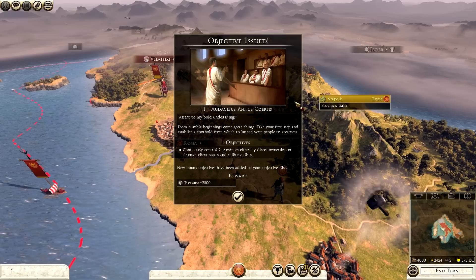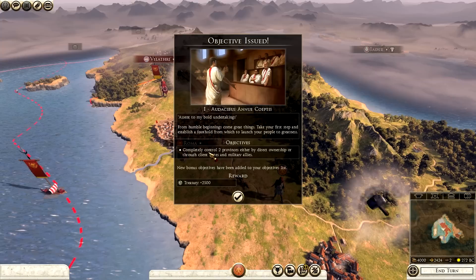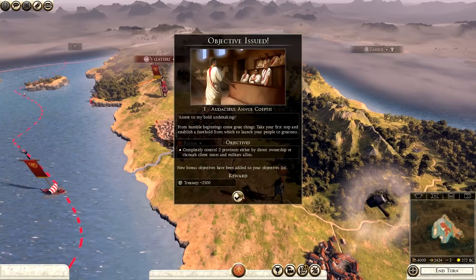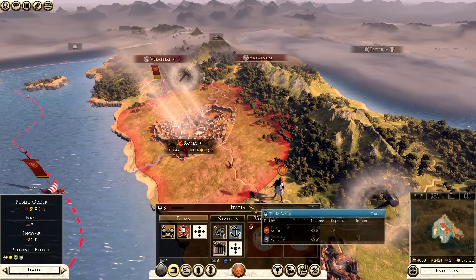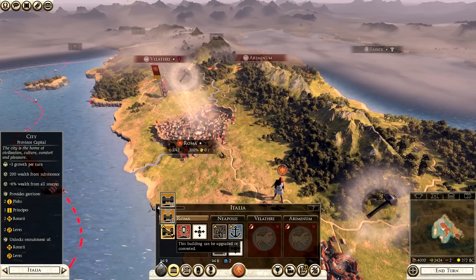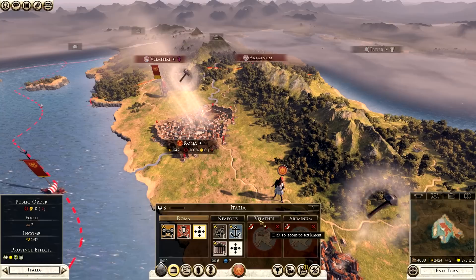Straight away on screen - objective issued. It says to completely control two provinces either by direct ownership or through client states and military allies. This will give me 2,500 denarii - a nice little mission to begin with, always worth going for. If I click on Rome, as you can see this is one province - Italia. This is what the screen looks like. We own Rome and we own Neapolis, hence why we can build things.